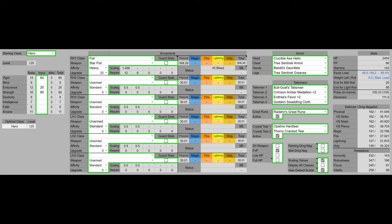For the talismans we have Bull Goat's Talisman, which reduces our incoming poise damage. We have the Crimson Amber Medallion and Erdtree's Favor boosting our health — and Erdtree's Favor also boosts equip load and stamina. The final talisman slot is up for debate: you could use the Godskin Swaddling Cloth, or the Rotten Winged Sword Insignia to boost your damage — either way, excellent choices. For the Great Rune, we have Radahn's Great Rune; although it isn't relevant in PvP, it is relevant in PvE, and it's going to boost our HP, FP, and stamina.